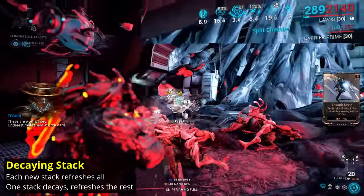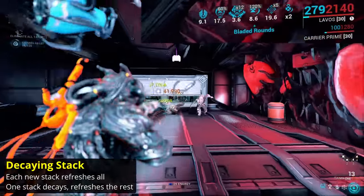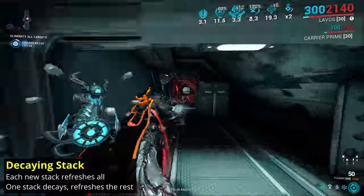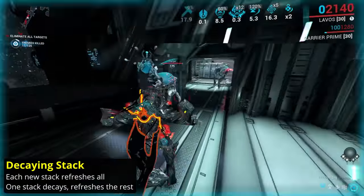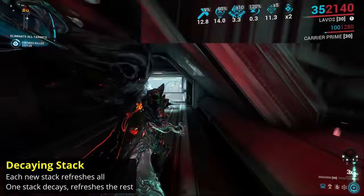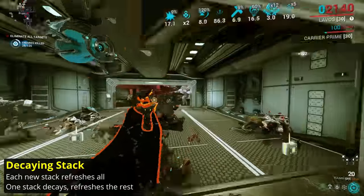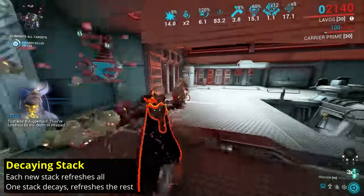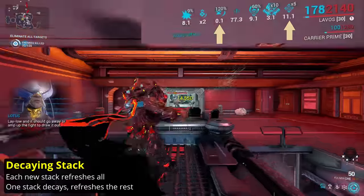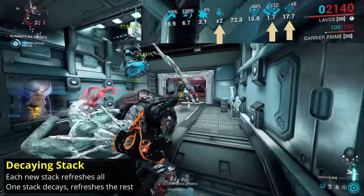Lastly, there is a decaying stack. Like a refreshing stack, applying a new decaying stack will refresh the duration of all stacks while increasing the bonus up to your cap. The difference comes when the stack timer runs out — instead of all stacks being lost, only one stack is lost and the remaining stacks refresh their duration. In this way, the buff decays over time. Decaying stacks are used for all Galvanized mods except the Critical Chance ones, as well as all Steel Path Weapon Arcanes, and a few select other buffs like the Inidim Swooping Lunge.